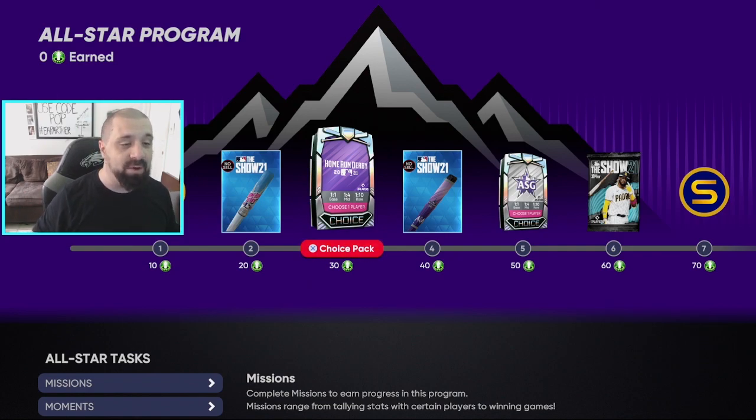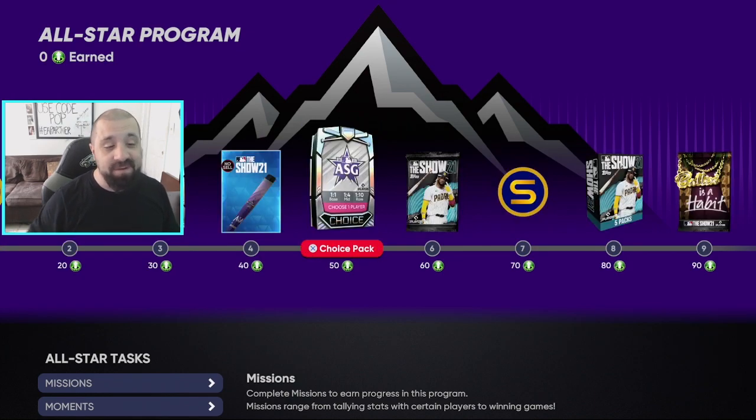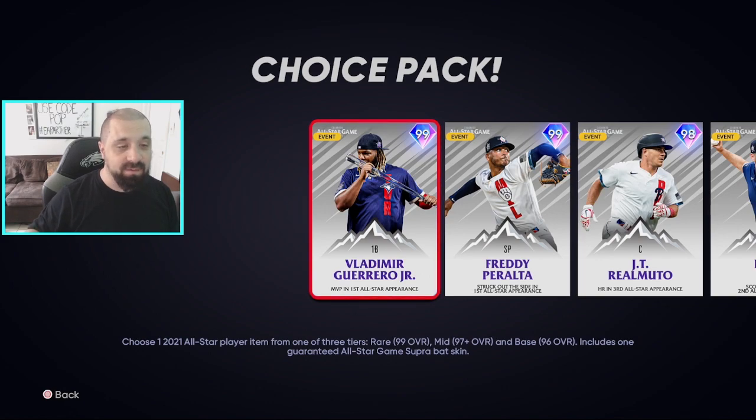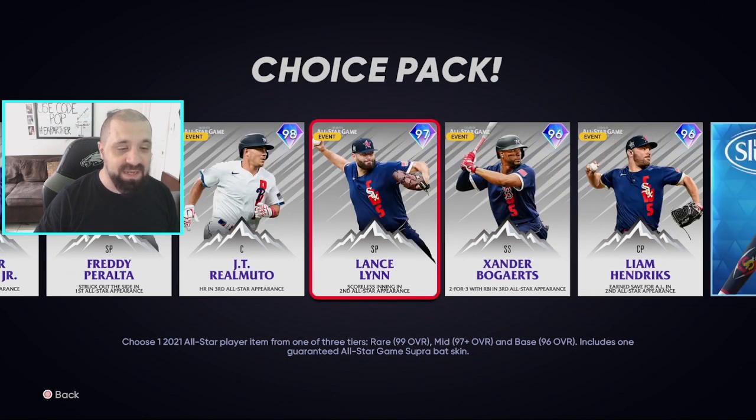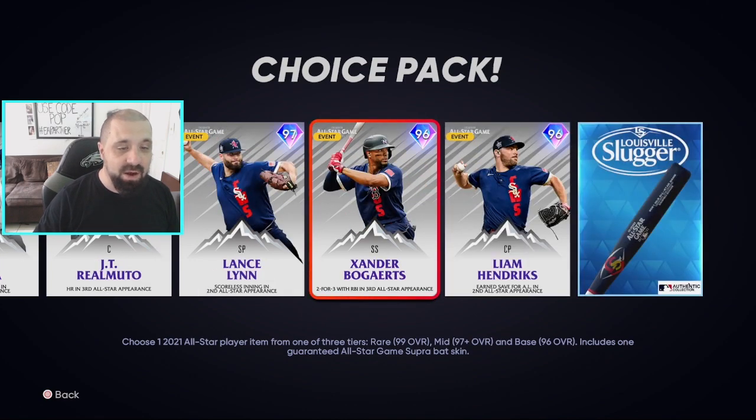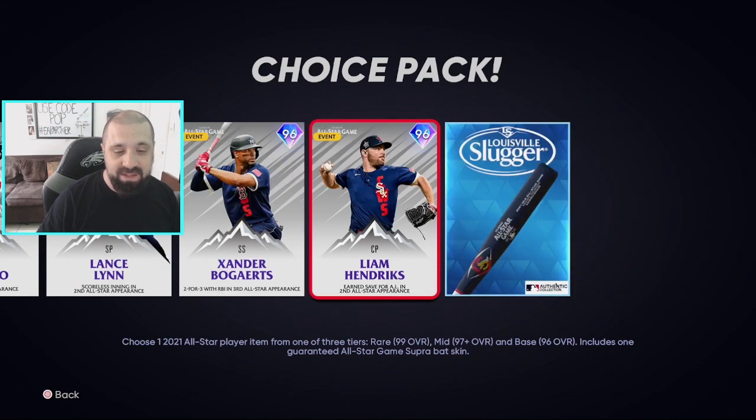At 50 tokens you get an All-Star Game pack with the same odds — base 1-in-1, mid 1-in-4, rare 1-in-10. The rare cards are the 99s: Freddie Peralta and Vlad Jr. The mid tier are the 98s: JT, Lance Lynn. The base tier includes Bogaerts and Liam Hendricks. You can still get these cards through this pack.